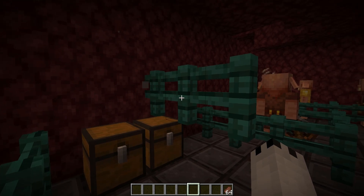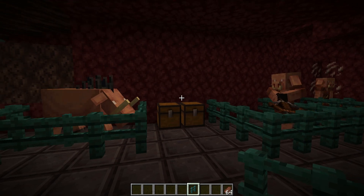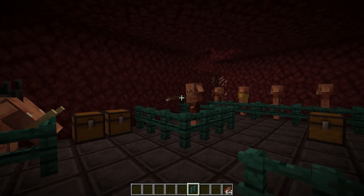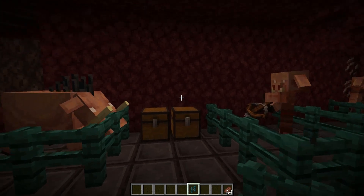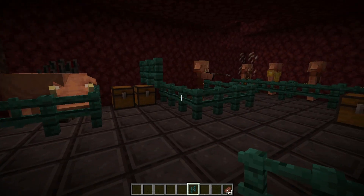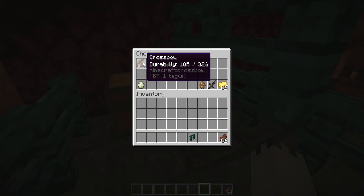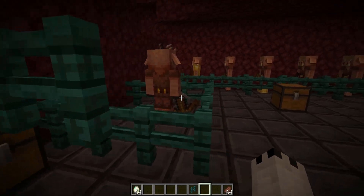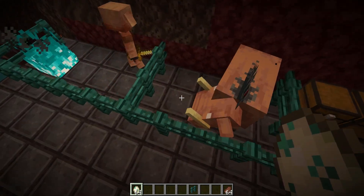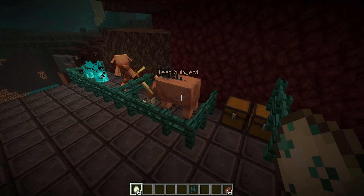The piglins will occasionally attack the hoglins — there we go, though there was about a two-minute wait before this guy noticed our friend. They will be aggressive but will seemingly sometimes just ignore the hoglins. So far the only drop I've gotten from piglins is a crossbow. Neither the piglins nor the hoglins seem to care about turtle eggs, so they won't be useful for farms in this version.